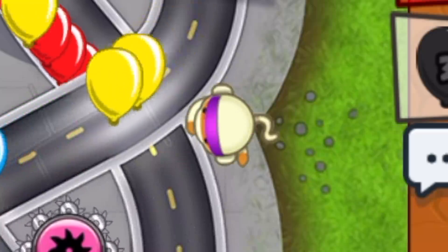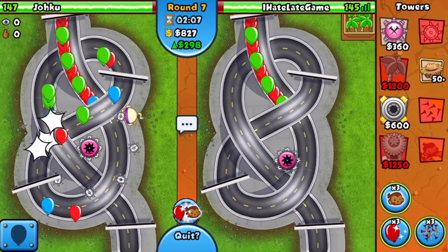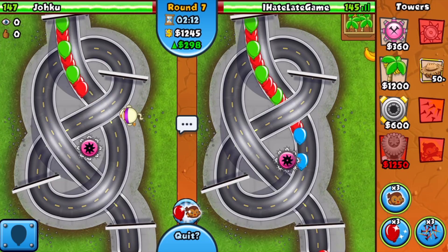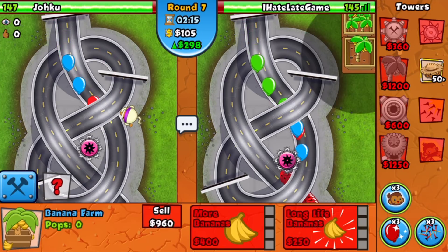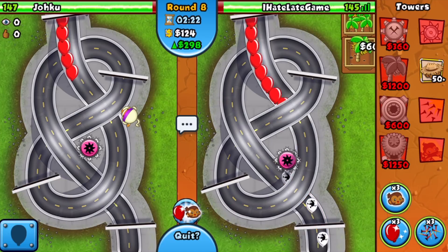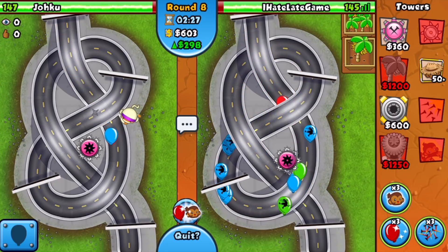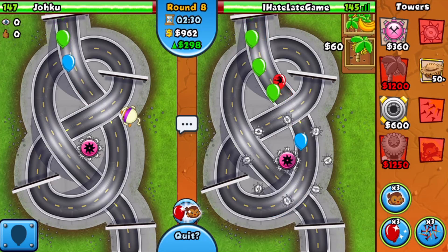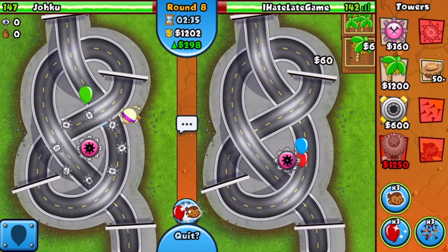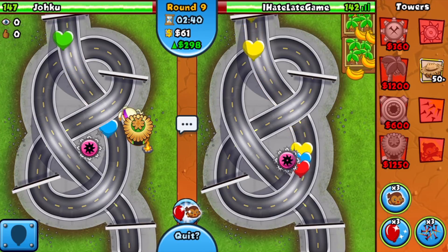He goes for the Ninja as his second popping power tower. We are in Ceramic Crucible, so he still has two more towers to reveal within his strategy. We're making decent pace with our farms. Oh my god, he's going with the Village too — Ninja, Village, Tack! This guy wants to go late game! We've got two plantations before round 10, which is pretty solid.